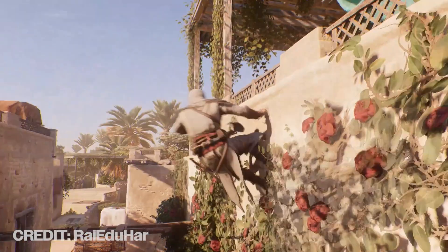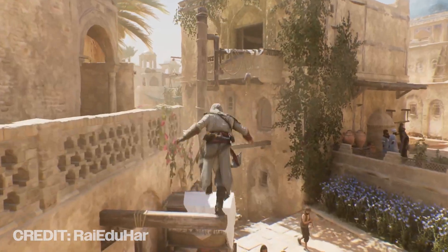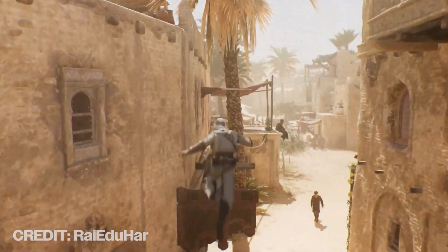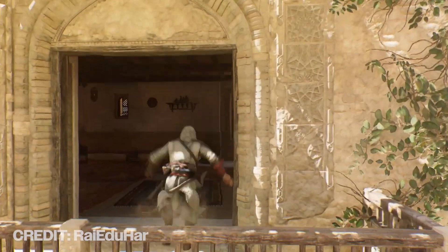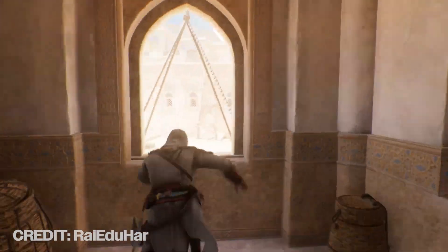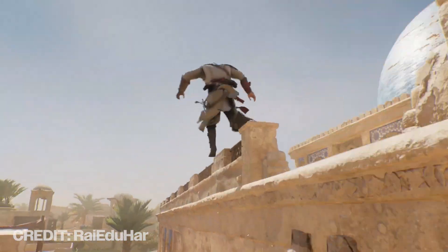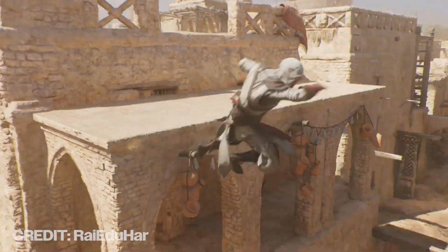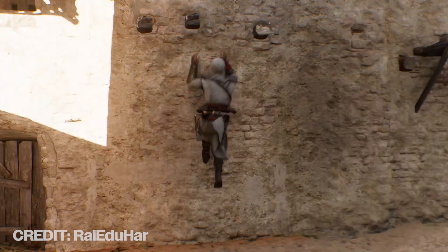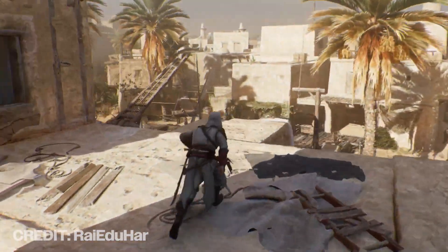As you can see in the gameplay footage here, Basim's climbing — he does it almost sort of like a back eject. And this also kind of works for side ejecting as well. Back ejecting and side ejecting were not present in Assassin's Creed Mirage at all. You could kind of do a backwards jump if there was a platform behind Basim and a little bit lower than him. But what this mod does is tweak the code so Basim can jump higher up and at a much further distance.